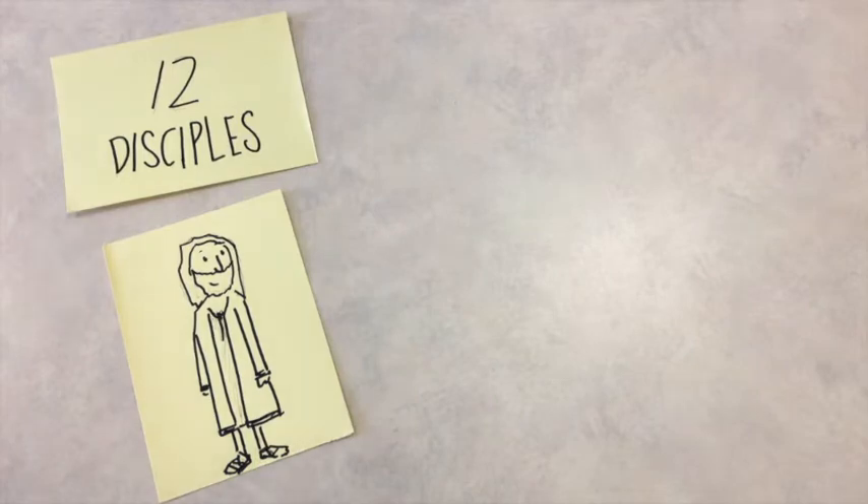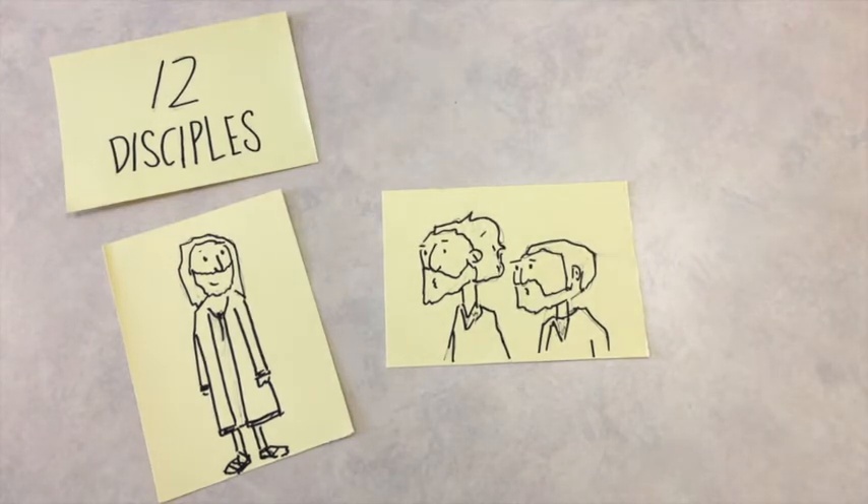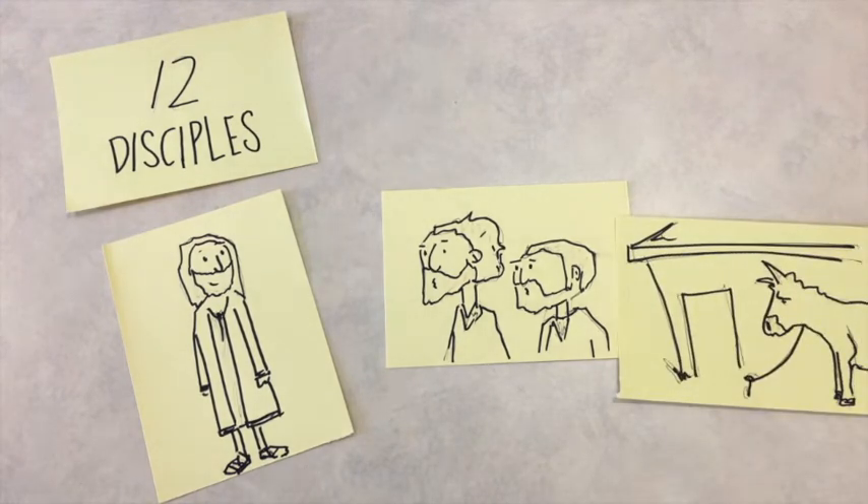Jesus was traveling with his twelve disciples to the city of Jerusalem. They stopped and Jesus sent two of his disciples ahead of them, telling them: 'Go into the next village and find a young donkey, untie it and bring it to me. If anyone asks what you are doing, just say the Lord needs it.' So the disciples did just as he told them.